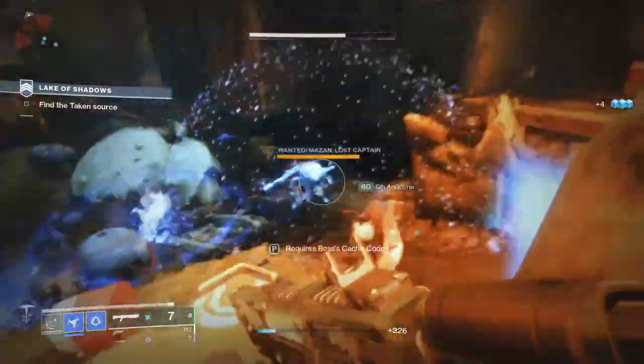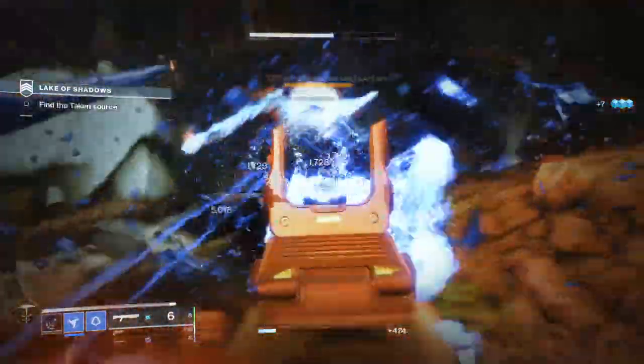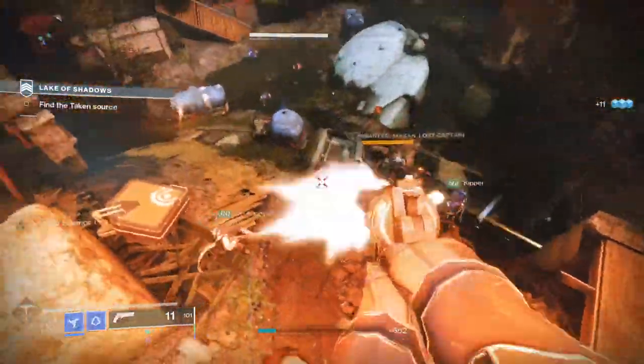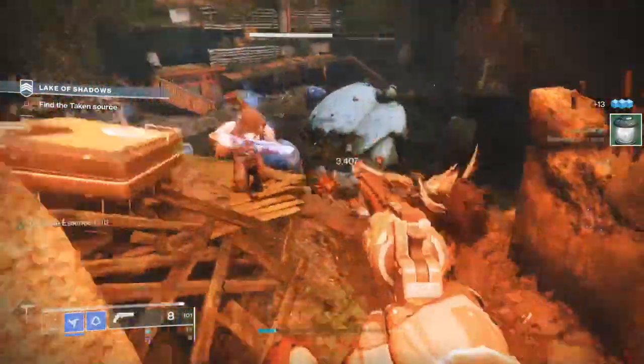There's the big bad Fallen boss of the Lost Sector, as well as his two Nightmare Shanks. If you kill the shanks first, then damage the boss a little bit and wait a few seconds, two more shanks will roll in. Meaning each run of the Widow's Walk Lost Sector is a 50% lure charge. That is a full lure charge in two runs of one Lost Sector.